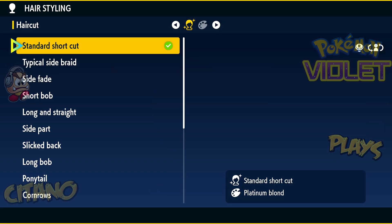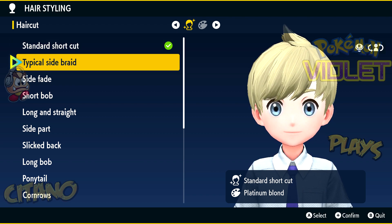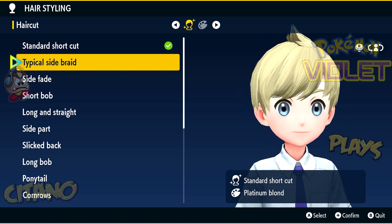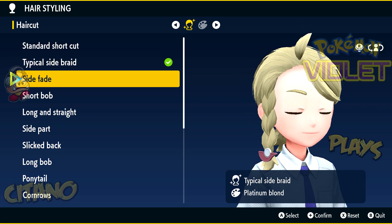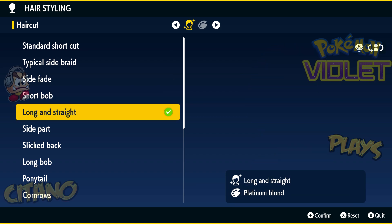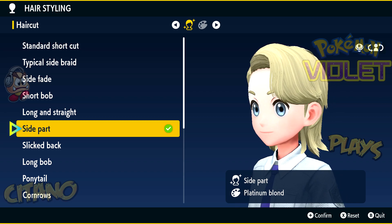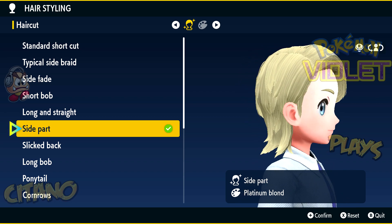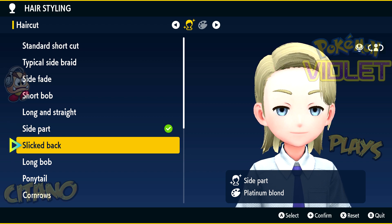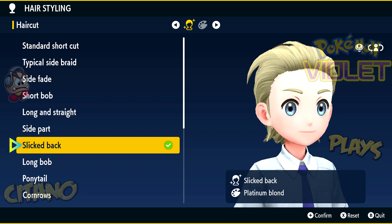You can change your hairstyle. In the character creation you can choose it right away, which is pretty nice. This is the standard shortcut which looks okay but a bit weird. Side braid, side fade, short bob, long and straight. For those of you who want to be a bit more non-binary or even characters that are maybe LGBTQ, the game has never been better than this right now, which is nice.